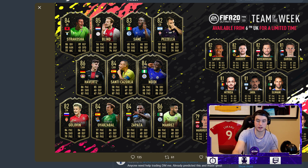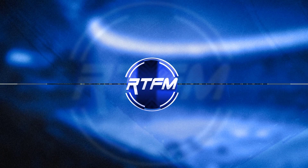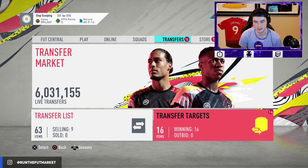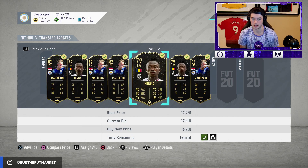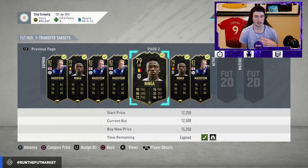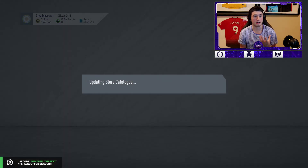This Team of the Week does not look good. EA could have made such a good TOTW but for some reason they didn't. There are a lot of players like Milinkovic-Savic who could have been in but didn't make it. There are only like three or four really good players this week. The good news is that a bad Team of the Week usually means the market in terms of other informs goes up a lot. On my watch list I also have some more Madisons and some Ndidis — I like Ndidi, he's got a really good card.